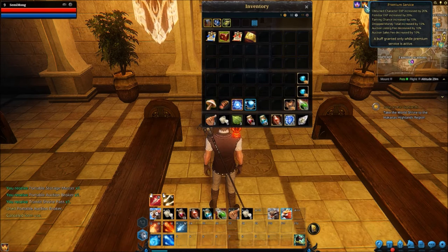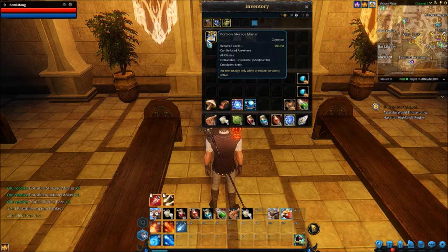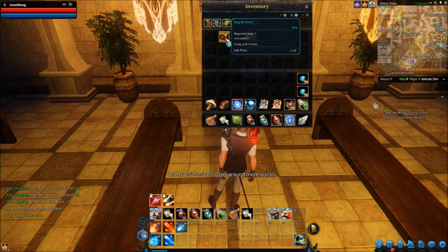As you can see up there on the top right, premium service increases character XP, increases familiar XP — so your pets and your mounts — increases the chance to tame your pets and mounts, increases money dropped, auction listings and auction sales. It's fantastic. I don't know what the transit shrine path does — I'm guessing that's just a portable bank and this is just a portable auctioneer.